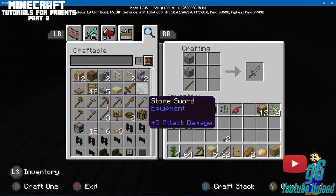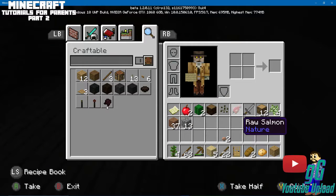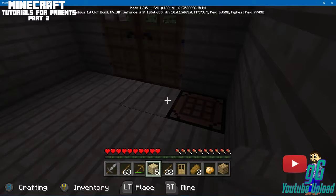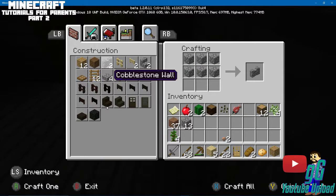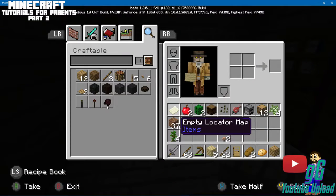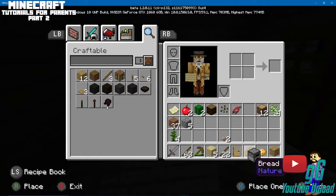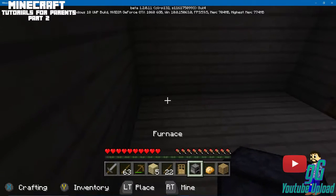I have the materials, so I'll build a sword, put it in my first inventory slot, and get rid of the saplings since those aren't important right now. We're going to build a furnace — it's right here — and I'll show you how to take care of the darkness inside the house and also how to make food.